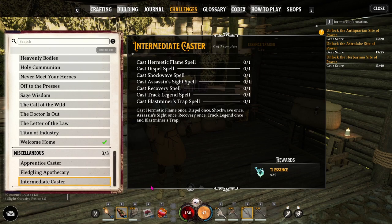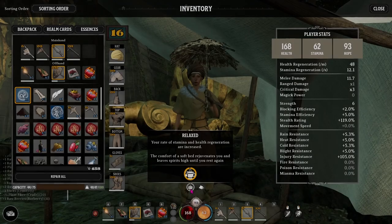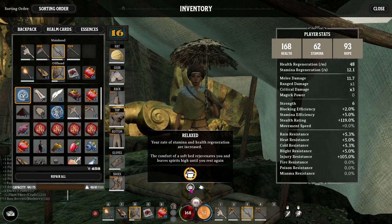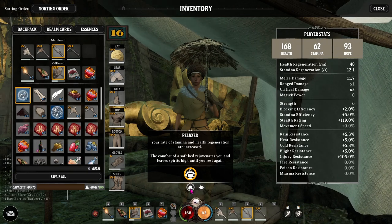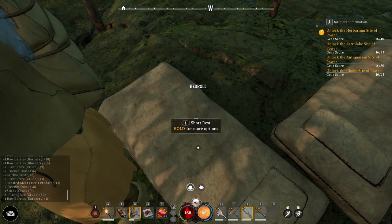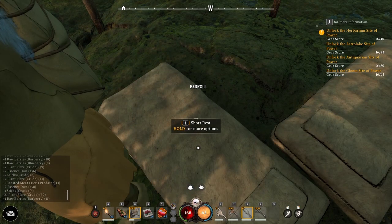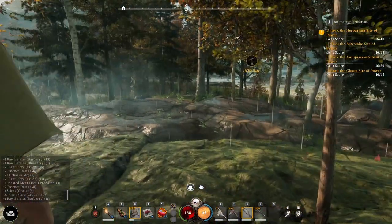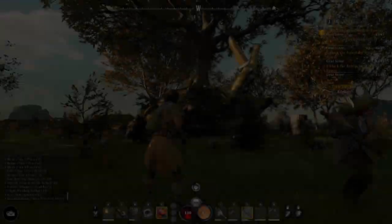Relaxed is kind of like a rested state — your rate of stamina and health regeneration are increased. The comfort of a soft bed rejuvenates you and leaves spirits high until you rest again. Even as it starts ticking down, if you do a short rest it starts all over again, so you can get a fresh buff before you take off on your next journey.